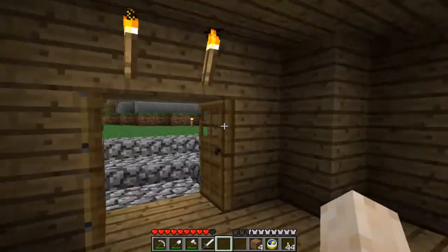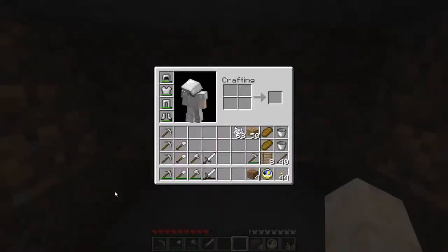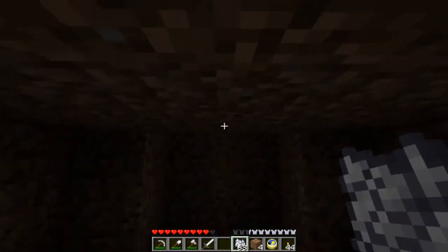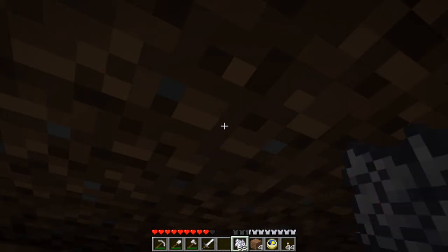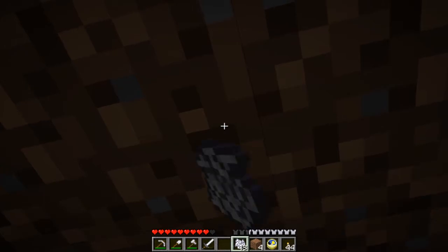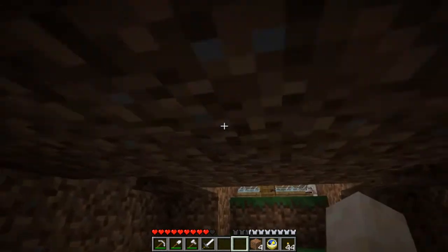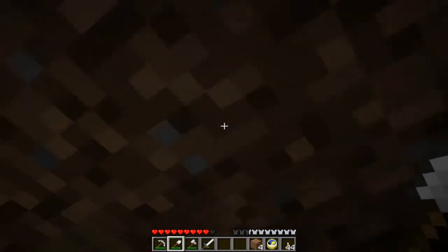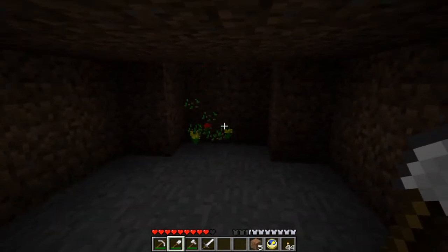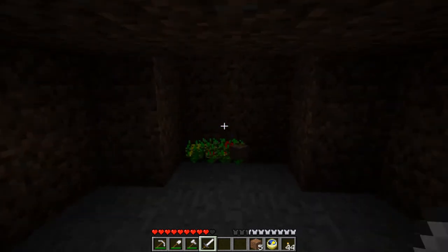Gotta get a good chunk of bone meal. Basically, that's how it's set up. There's a bug that we like: if you tap the ground with this, it gets destroyed immediately. So if you spam it a little bit, you get a ton of broken stuff up there. There's no light up there — you don't want any light up there. Then you just break this and look at all the crap you get.